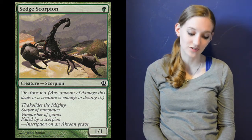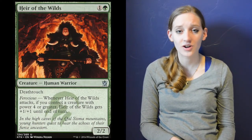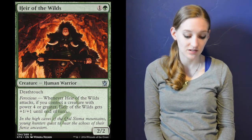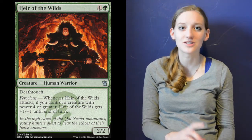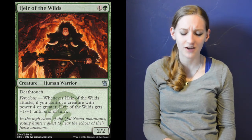All these creatures have deathtouch — except for technically three of them, but we'll get there. I also include four copies of Heir of the Wilds: two mana, one colorless and one green, for a 2-2 deathtouch. It also has ferocious, which you're hardly ever going to trigger since there aren't many creatures with power four or greater, but if you do get it you swing for 3-3 instead of 2-2. Heir of the Wilds is one of my favorite cards right now.